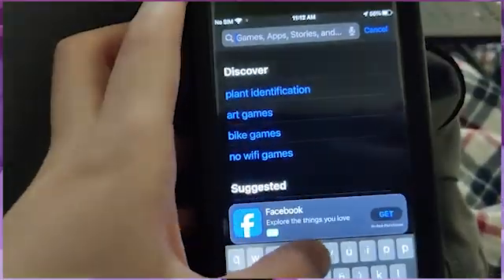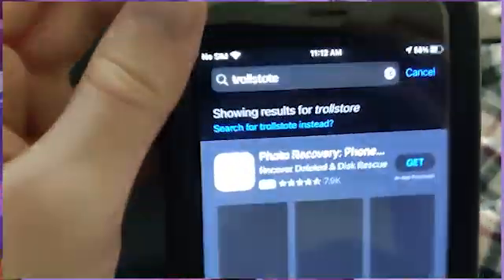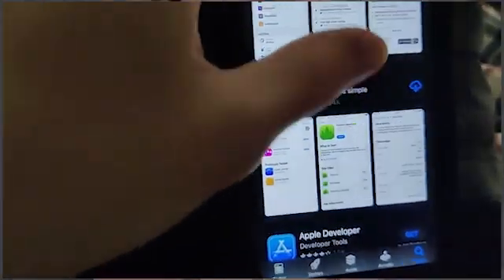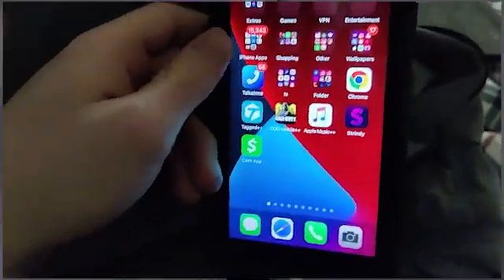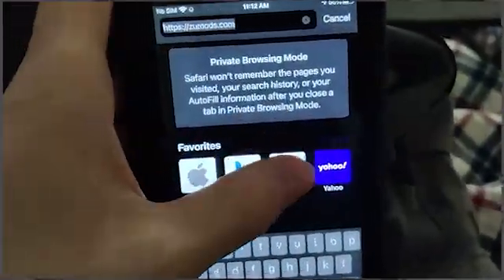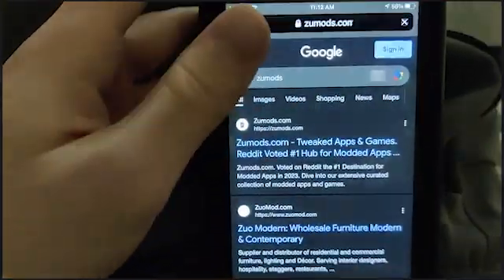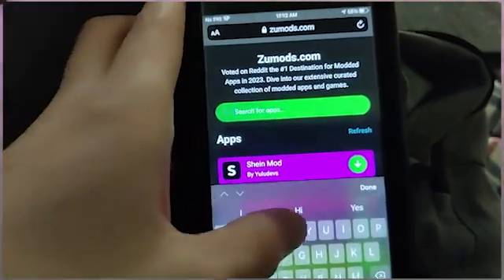TrollStore is actually not available on the App Store — as you can see there is no TrollStore, there's only the Jithub app and the TestFlight app. So you have to download a mod. What you want to do is go to Google, go to the search bar, type in ZooMods, then type in TrollStore.